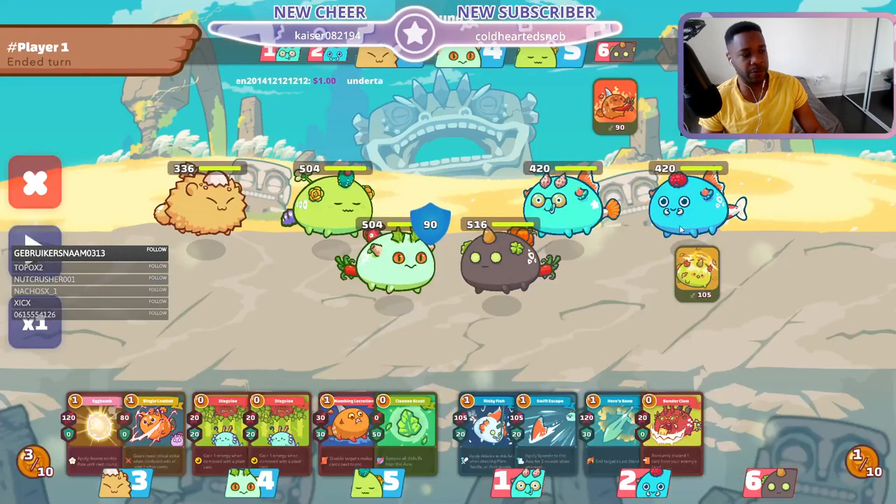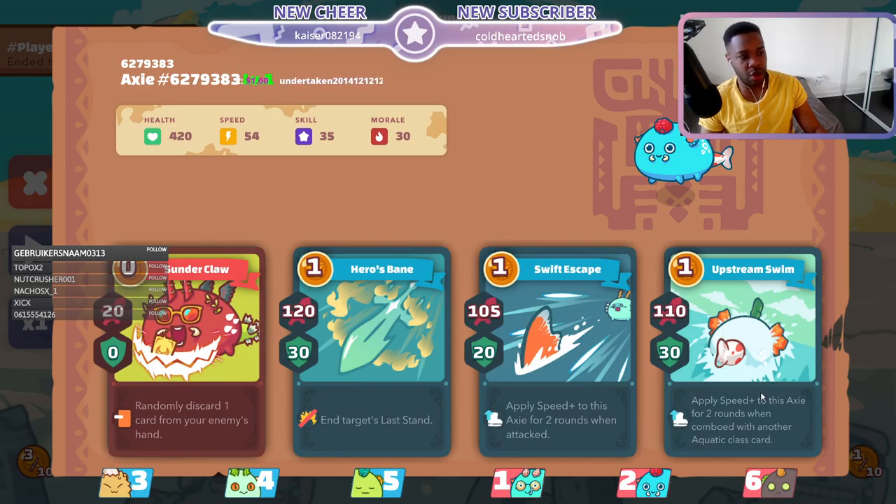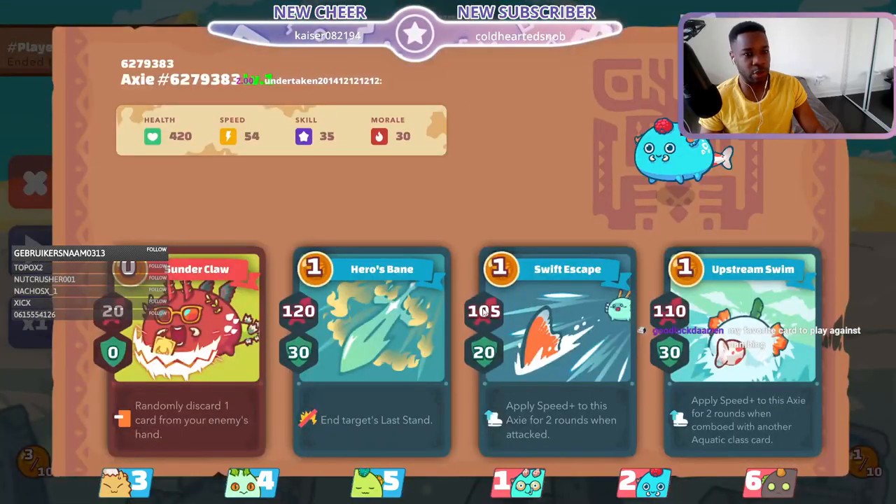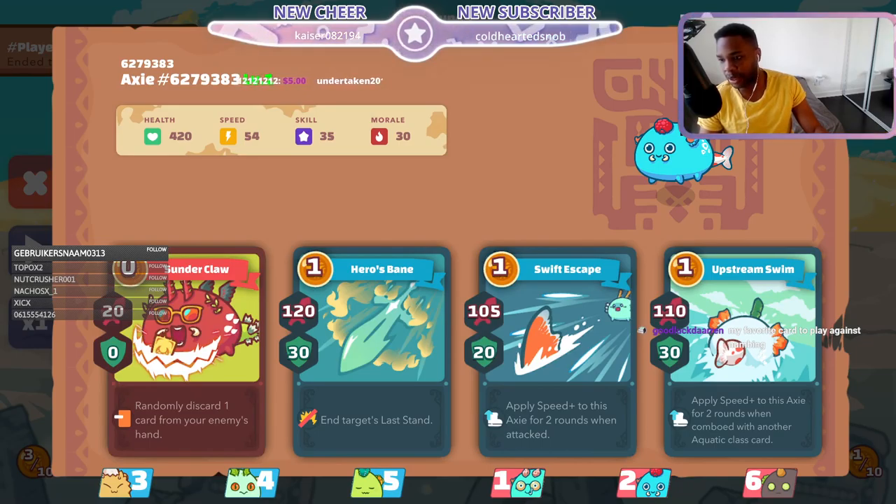The next axie we have here is a double plant of course, so this is one of the best axes in the game — 500 health, 31 speed, so max stats, and it has the numbing. It's so beautiful. And this axie here uses Aqua stock to get the energy, this to get the energy, and then spices to prize. So realistically, even though you have a beast at the back, you're kind of weak against double aqua. Whenever you're going into a double aqua team, if you have watering can, you are in a great position.